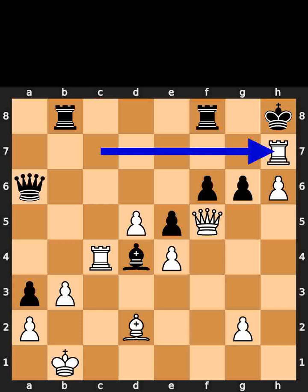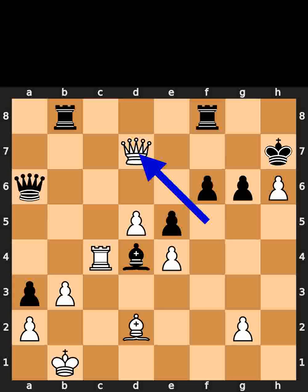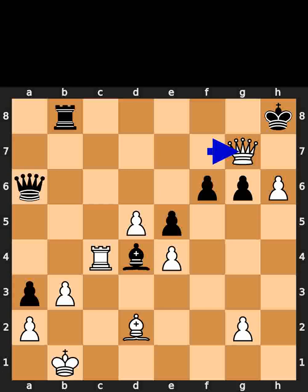White takes the pawn on h7 using the rook with check. Black takes the rook on h7 using the king. White plays queen to d7, check. Black plays rook to f7. White takes the rook on f7 using the queen with check. Black plays king to h8. White plays queen to g7, checkmate.